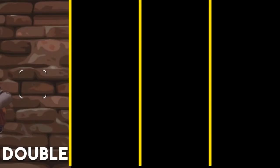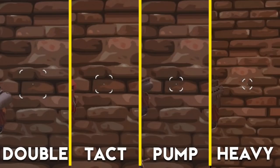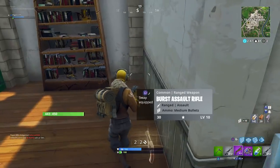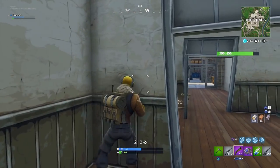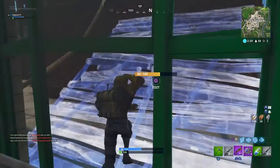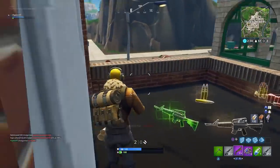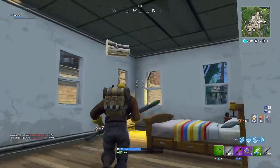On screen now is a comparison between the spread of all 4 shotguns. From left to right we have the double barrel, the tactical, the pump, and the heavy shotgun. Remember these are the highest rarities — lower rarities will have worse spread. The larger the box, the more spread out your pellets are, resulting in a lower chance of doing maximum potential damage. The double barrel needs to be inches away from your opponent to land all its pellets, whereas the heavy shotgun has the advantage of keeping meters of distance and still landing the majority of its pellets.